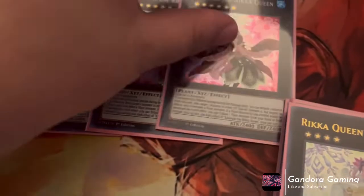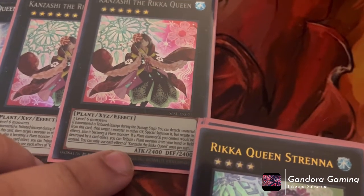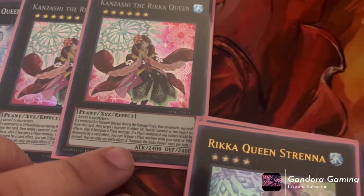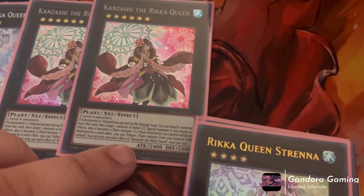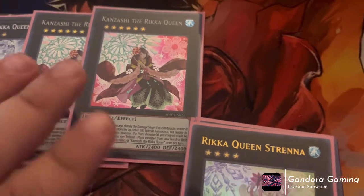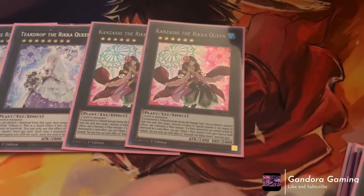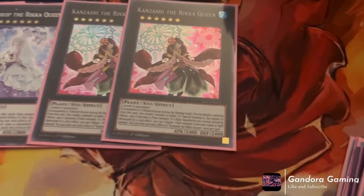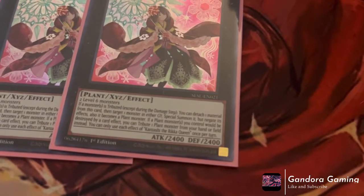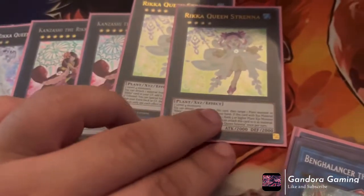Next we play two Zamshi Rika Queen — it's two level six monsters. If a monster is tributed except during the damage step, you can detach from this card, target one monster in your opponent's graveyard, negate its effects, and it becomes a plant monster. Also, if a plant monster you control would be destroyed by battle or card effect, you can tribute one plant monster from your hand or field instead. It gives a protection effect and steals a monster from your opponent's grave. It's decent against graveyard-based decks — I think it would be much better if the effect were a quick effect.